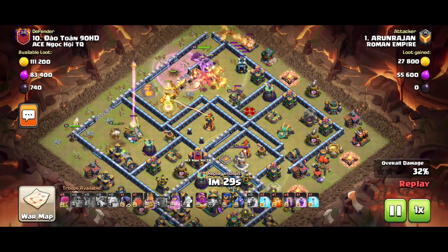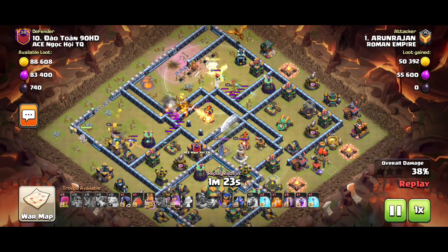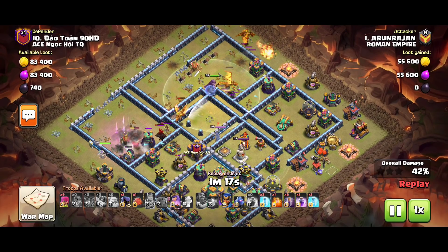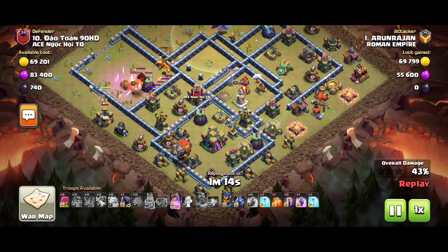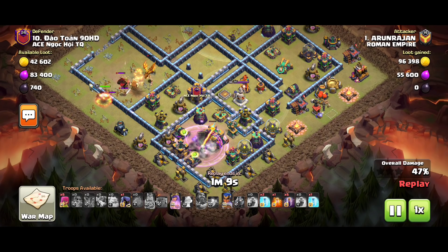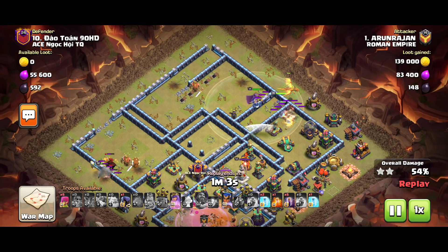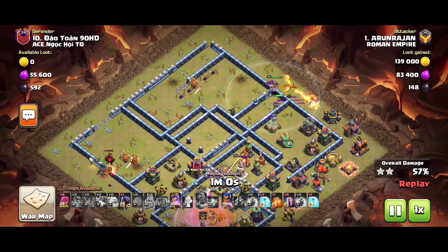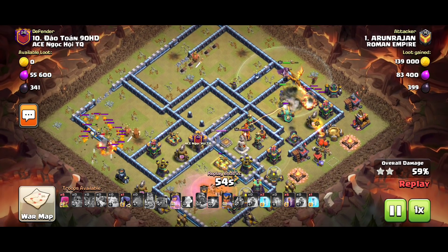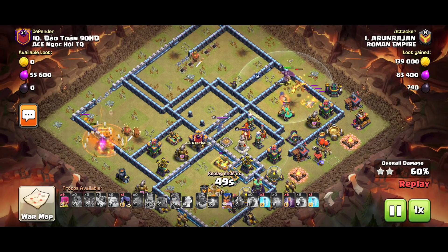Now we have to deal with the Super Dragons and the Queen. Then we have to deal with the Head Enter and pull with King Ability. We have to deal with the Town Hall and the Blimp. We have to deal with RC and the Lava Hounds, and also the Lava Pops.